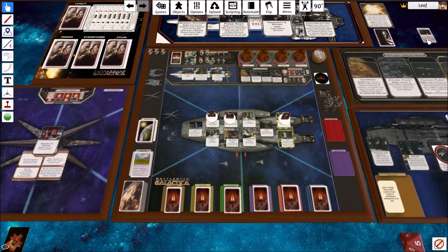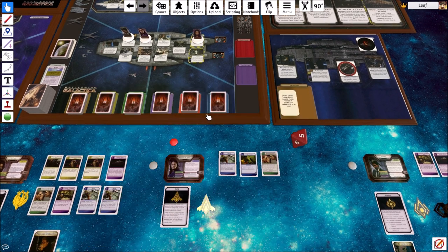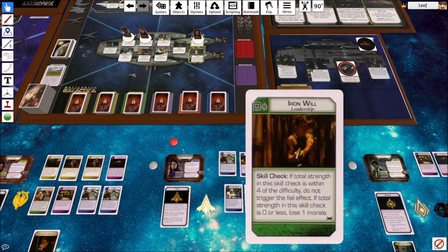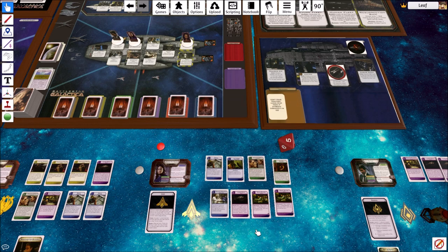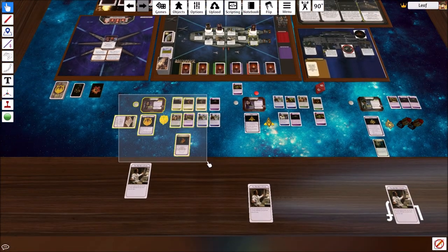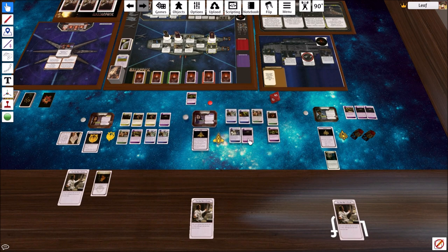It goes to D. D draws one engineering, three tactics, and one leadership. She's got a few options. What she's going to go ahead and do is Critical Situation, giving her two actions. I'm just nudging these cards down so they don't overlap with the discard pile.